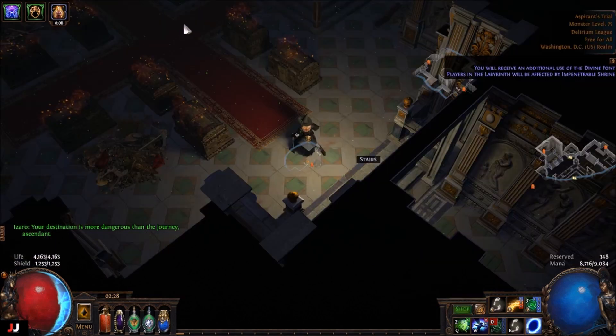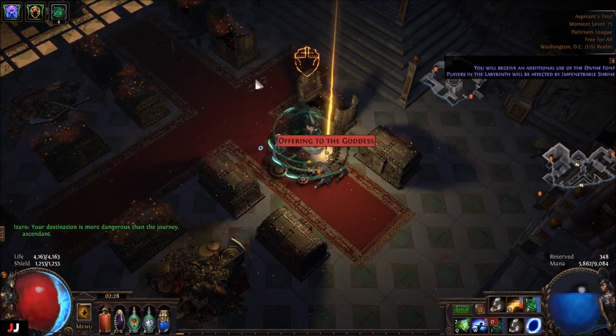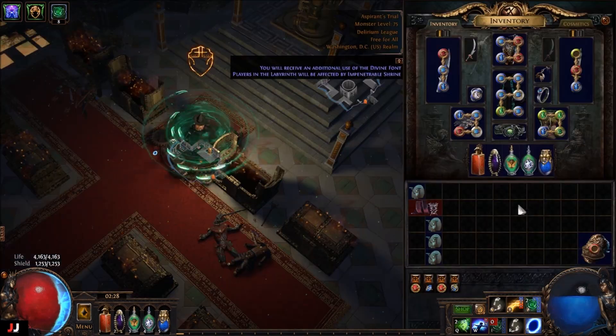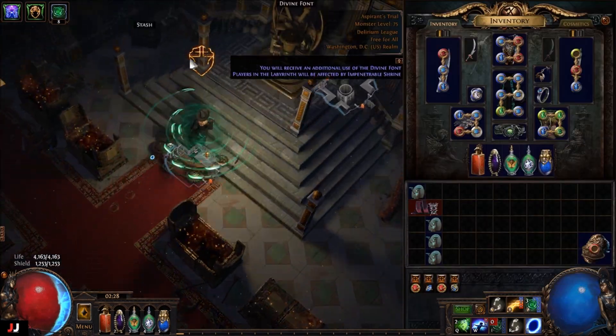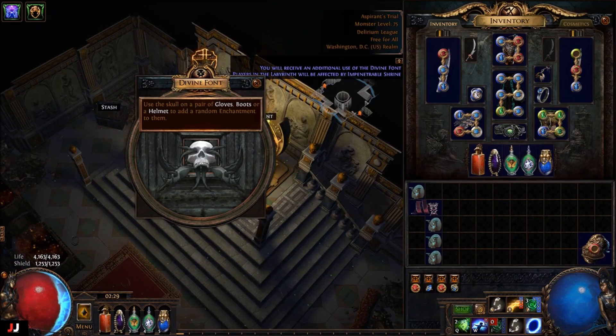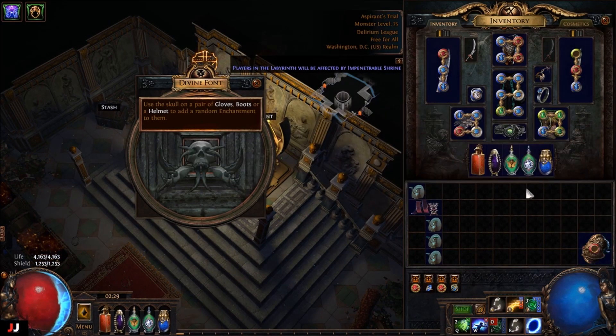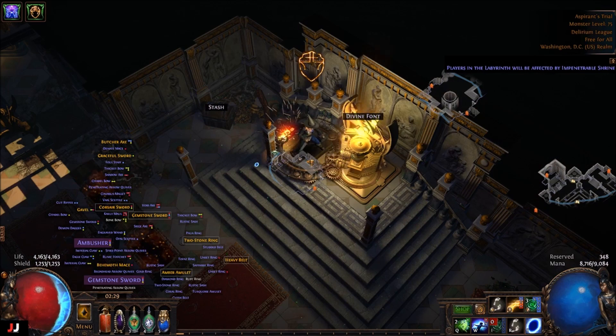Alrighty, next lab, here we go. We got three keys because I forgot to kill Argus. What the hell is that? Taunt one? Never seen that one before. And for our enchant, ice crash AOE — would have been better if it was damage. Contagion duration. Nope. Both of those were bad.